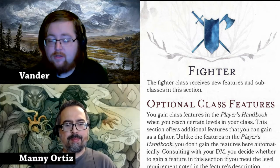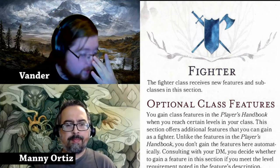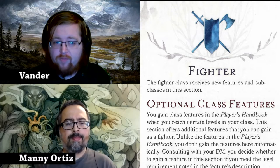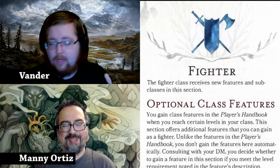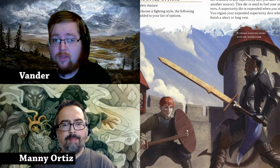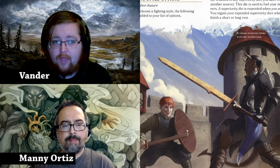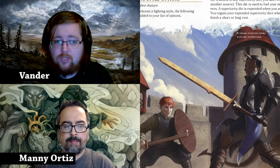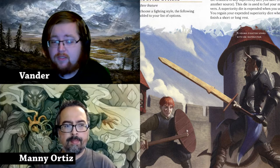They decided to go ham and give fighter a lot more versatility. So at first level for your fighting style option, in addition to all the other ones you've had before, you now have blind fighting, where you have blindsight — which is great and awful at the same time. It hurts you in a couple small ways, but it's really roleplay-worthy if you want to play a character like that. In addition to blindsight, it really offsets the negatives you could normally have. Then there's interception, which is basically an easy way for you to defend people, similar to the protection fighting style, but different enough that it's still pretty fun.